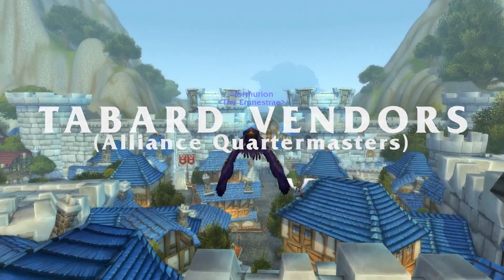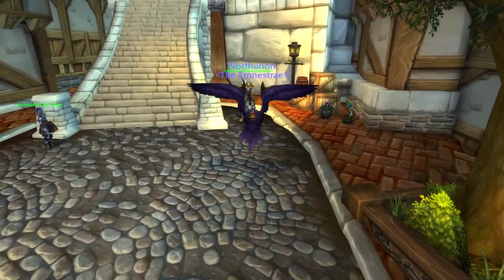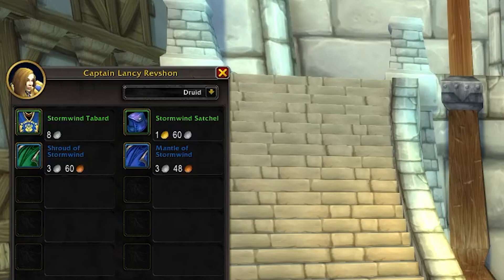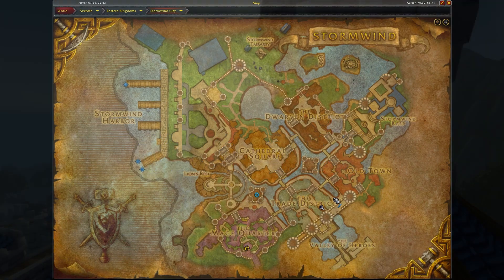Next, where do I buy the Tabards? Let's start at Stormwind. The Stormwind Quartermaster, Captain Lancey Revshon, is located near the griffon here. Caveat: I've read that sometimes she's phased and you have to look for her in Stormwind Harbor.